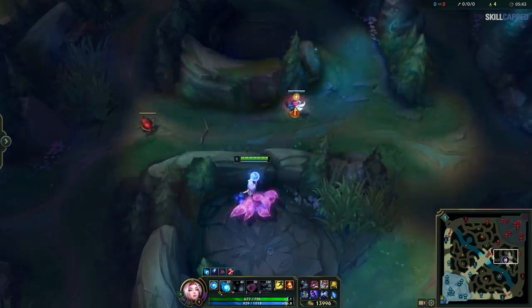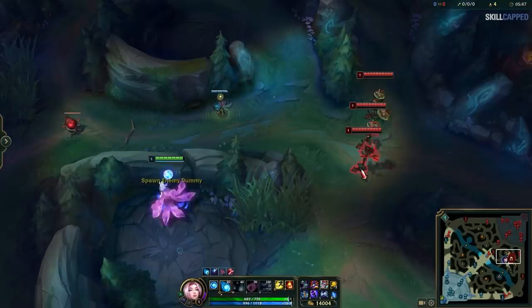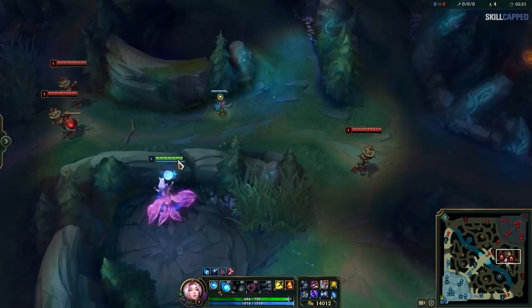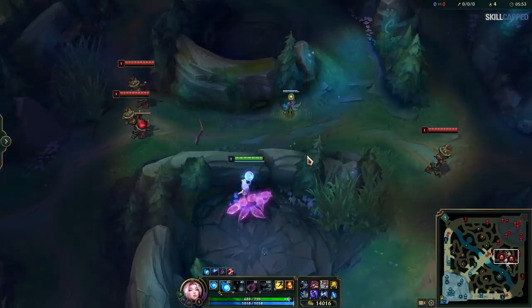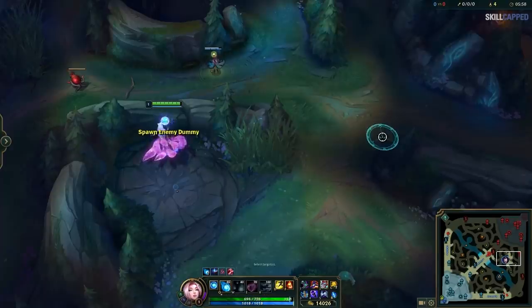The enemy Lucian, unaware of Lee's exact location, goes for an aggressive trade only to be punished by Lee who decided to go into the river to do scuttle. This shows the small weakness of that deep ward between the blue and gromp, which is why you should be warding in the middle behind the wolf pit. This ward gives you much better information as to where the enemy jungler is headed since you can see both paths they might take.